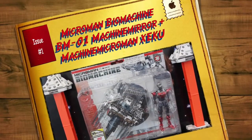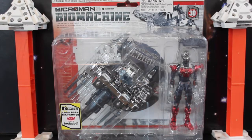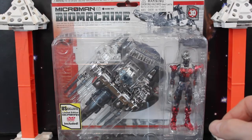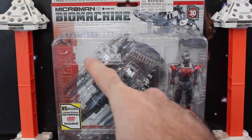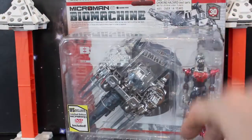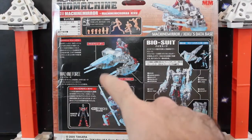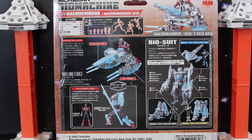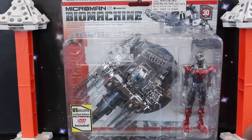Hey everybody! I picked up another Micro Man Bio Machine. This time I finally picked up a hero — I have to balance the forces here a little bit. As the previous previews of Micro Man may or may not know, I have three villains, so I thought it's time to get a hero. This one is a BM-01 Bio Machine Mirror, and this is the hero. His name is Excu, and he has a vehicle that converts into a body part of a bio suit when three other figures, along with this one — four combined together. Here's his biotech mode and his naked style.